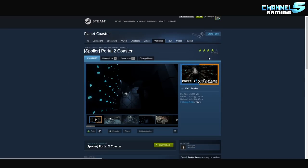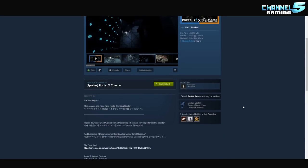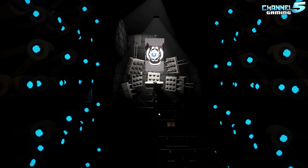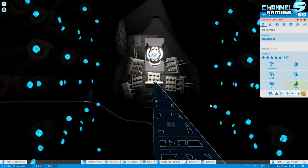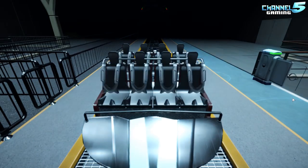Let's take a look at the Steam Workshop, everybody. Portal 2 coaster by BrownEyes — already four stars. Let's get it up to five. Come rate it, favorite it, subscribe to it if you own the game. There's also a video that I'll put a link to in the description. Go subscribe to him on YouTube. This seems like it's going to be one of those ride-now, look-later kind of coasters. I have it on Ultra Graphics and it's getting about 30 FPS, so hopefully it all works out. We're just going to go straight into test mode and ride it.